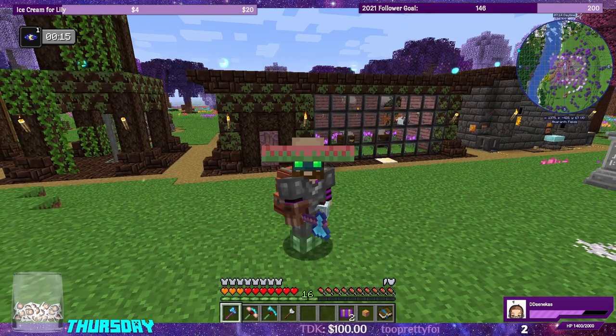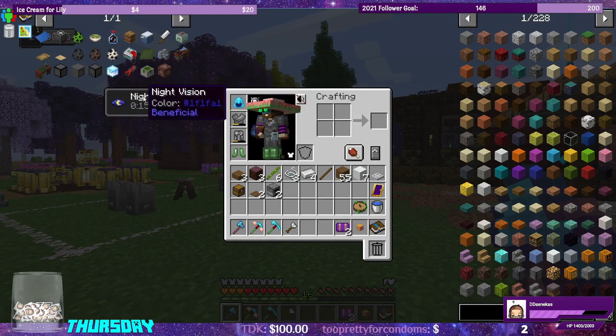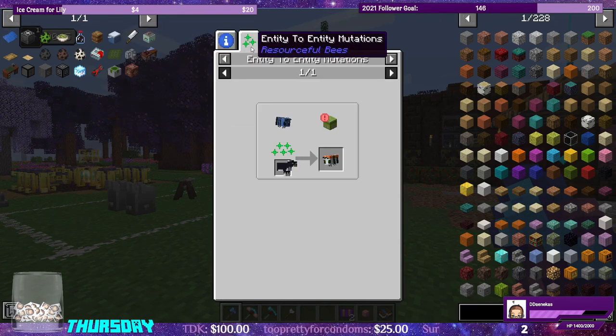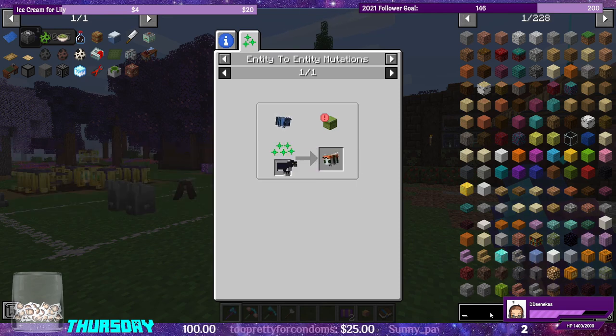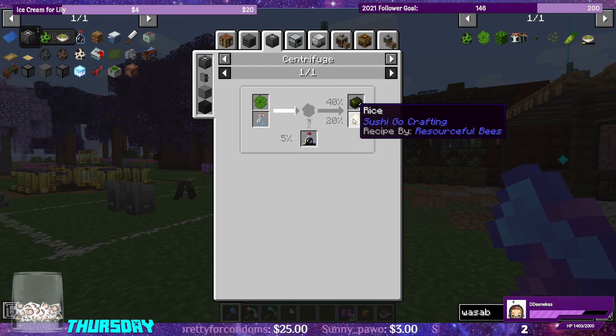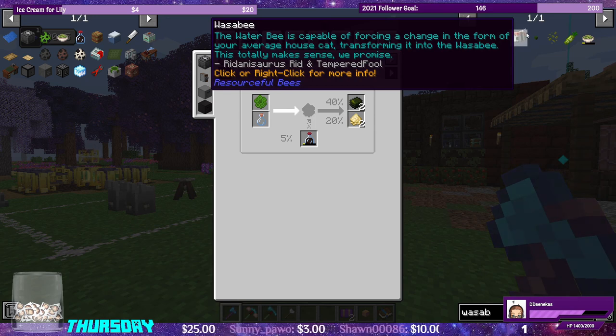Today we're going to be working on Sushi Go Crafting. Resourceful Bees has the wasabi — when you click use on it, it makes wasabi combs. The wasabi combs you can put into the centrifuge to get nori sheets, rice, and soy sauce, which we'll also be getting these things the other way. Since we're working on Sushi Go Crafting today, we'll go ahead and make the wasabi.